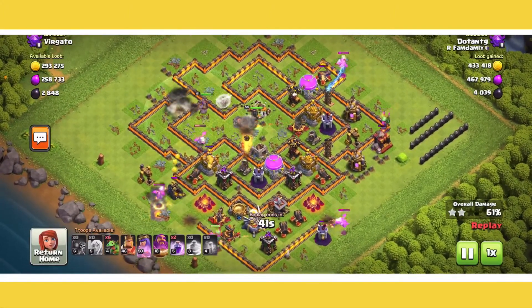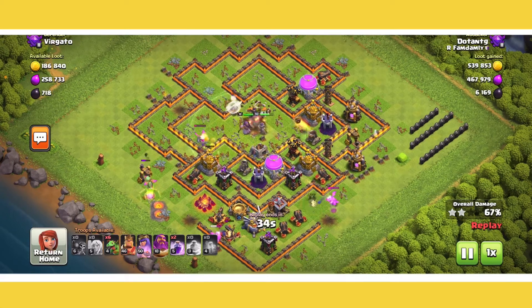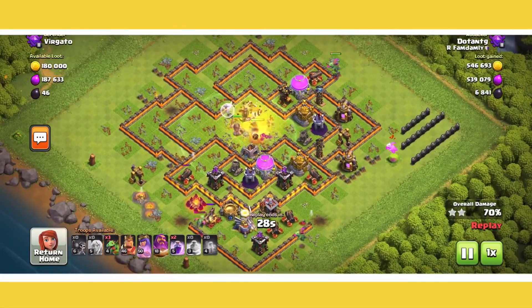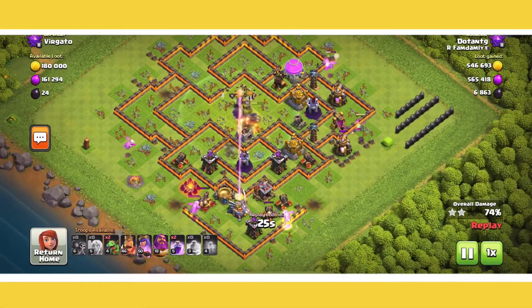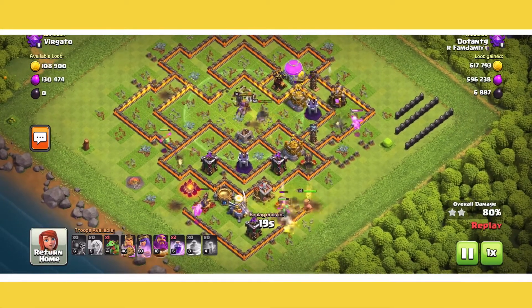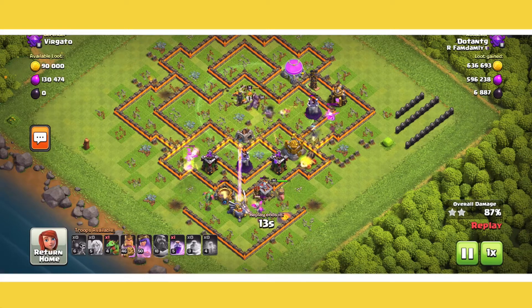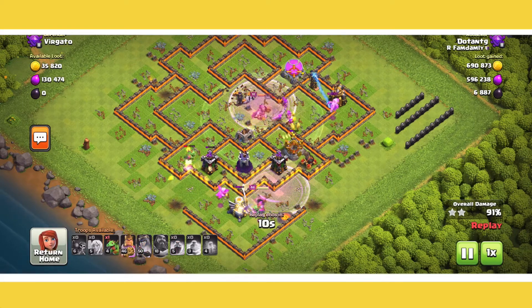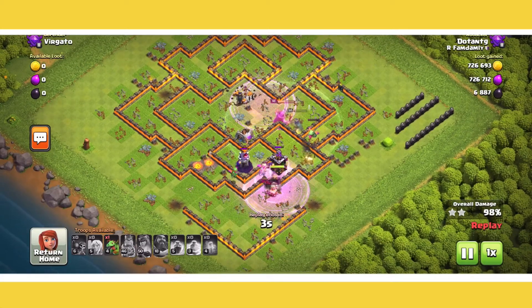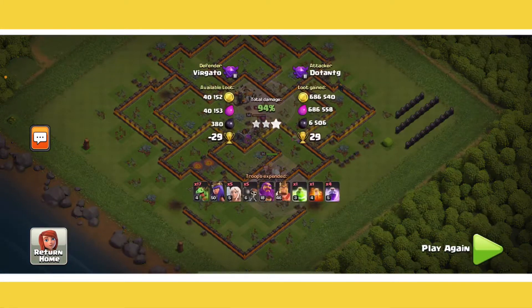I send my Grand Warden to help around with my Queen — with her ability and stuff — because I don't want her to die. I wanted my Queen to get that little health boost from my Grand Warden. I just keep my Baby Dragons going around the base. At this point it doesn't look too good — the opponent still has their Eagle Artillery, their Archer Towers, a whole lot of Wizard Towers and strong defenses. I only have one Baby Dragon left, but every single one of these Baby Dragons alone is very strong. Just like so, that's another three-star quickly gotten. I was able to save one Baby Dragon. Easy peasy.